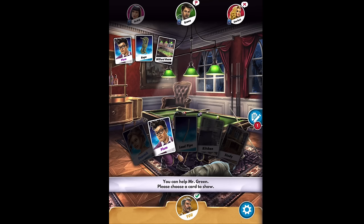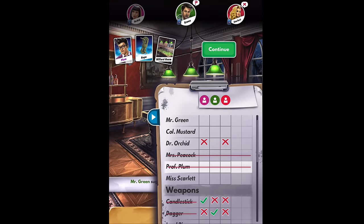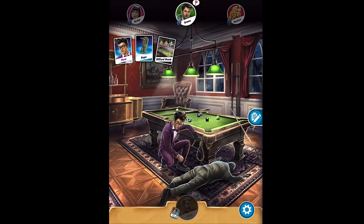It's my turn and I have to show a card — Plum. Scarlet didn't have any cards, which is interesting. She didn't have Plum — well, I had it. But she also didn't have the rope, so now there's an X there. Orchid had the billiard room. So we got a little information out of that.